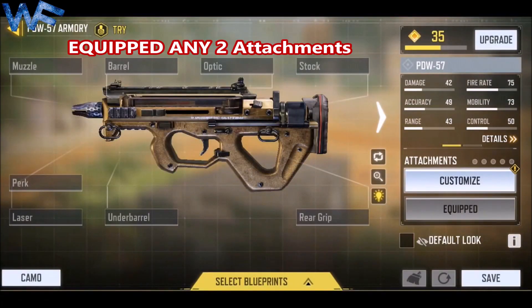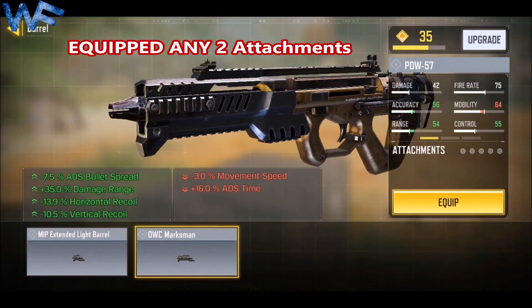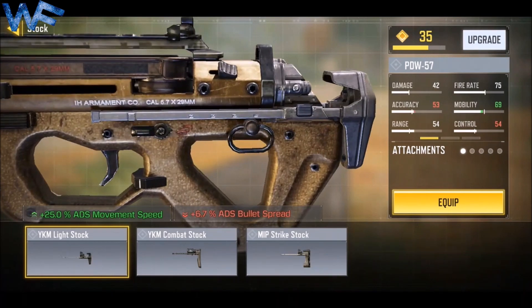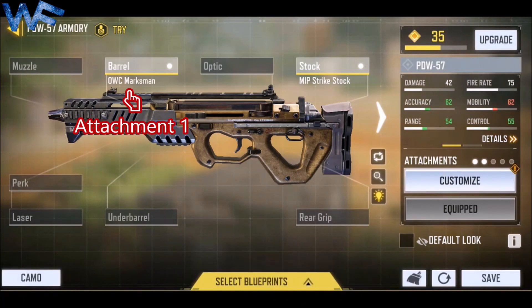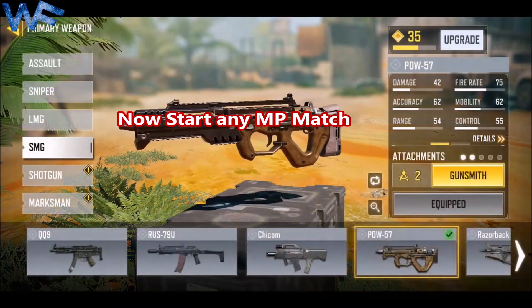Here, equip any two attachments — not less than two, not more than two. I am equipping the barrel and stock attachments: attachment one and attachment two.